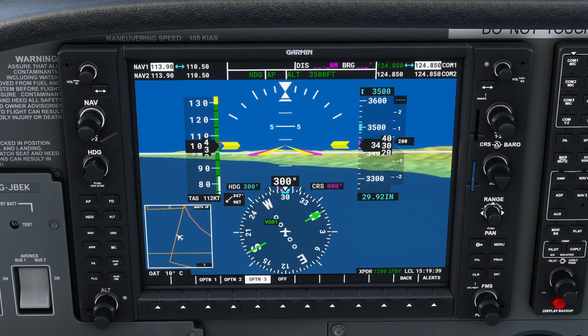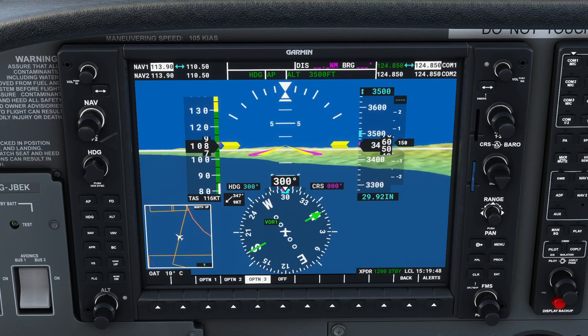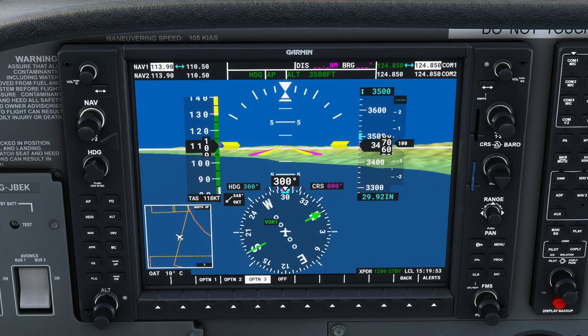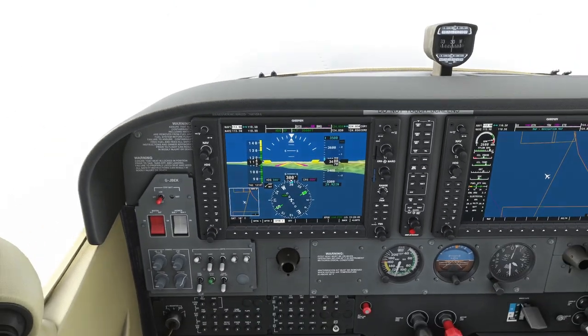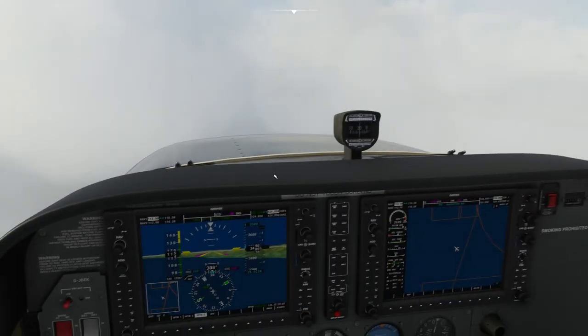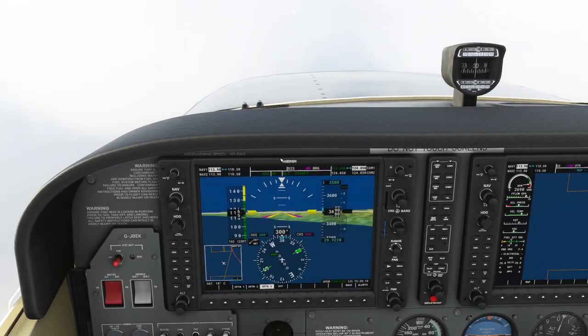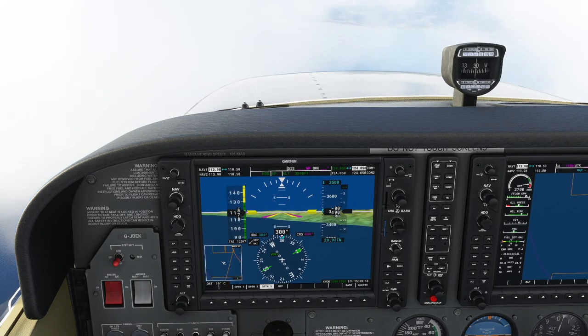The advantage of flight level change from a safety standpoint is that you will never stall the airplane during a climb — it's very difficult to make that happen. Flight level change is a very safe way of climbing to a given height, but you have to be starting at a speed the aircraft is capable of — if you have no way of accelerating, you have no way of climbing.